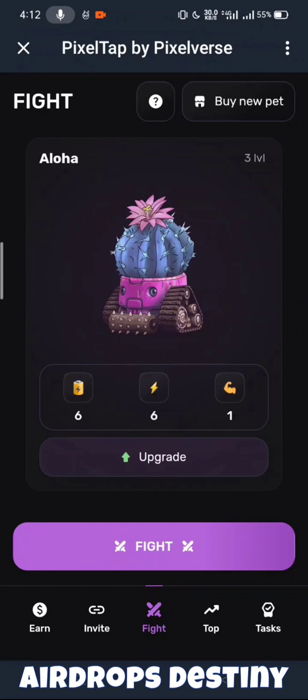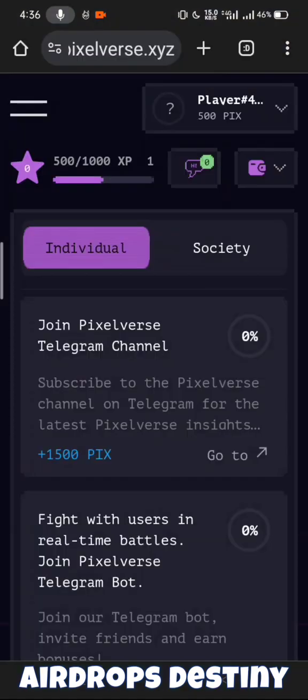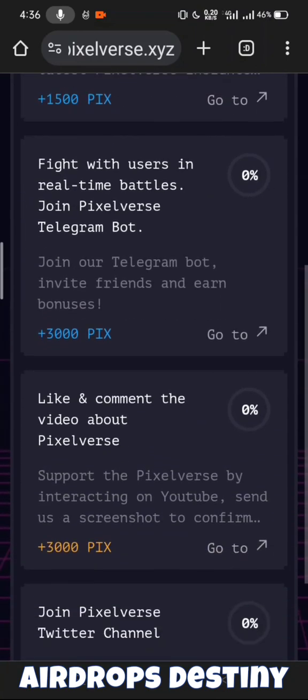If you want to buy a new pet, you can buy a new pet. When you click on 1500 fix points, you can find and select the pet option.